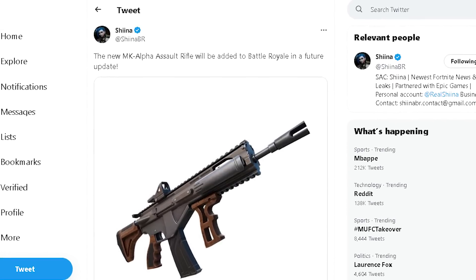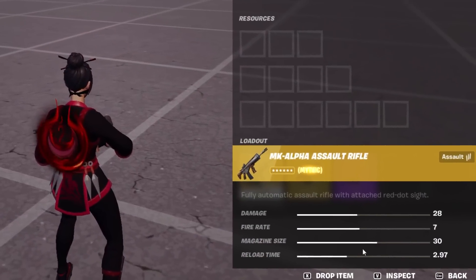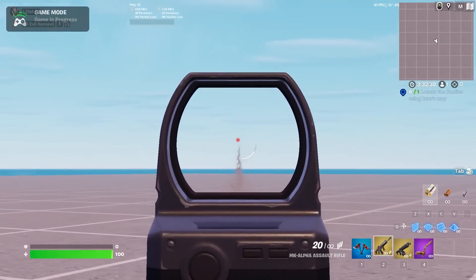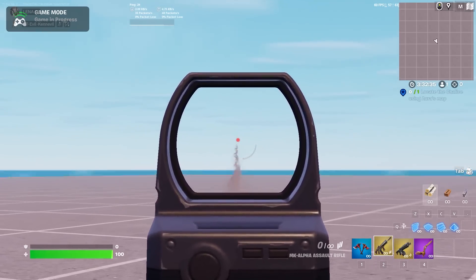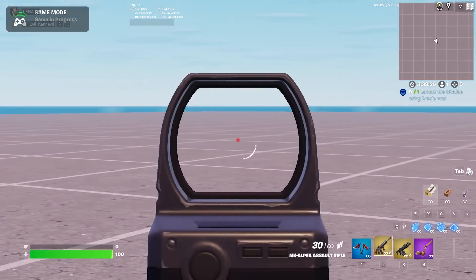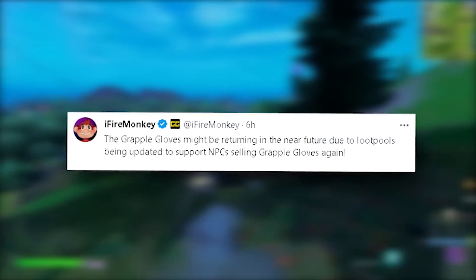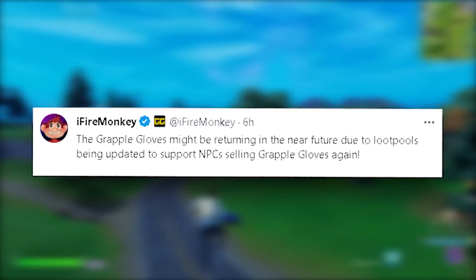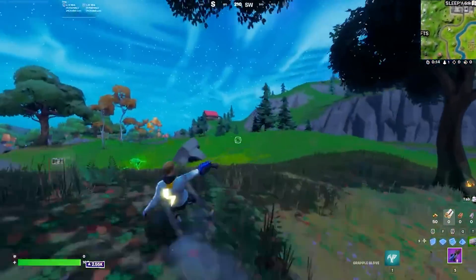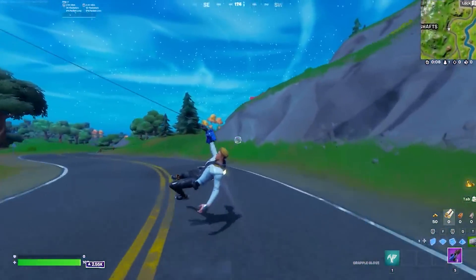The new MK Alpha Assault Rifle will be added to Battle Royale in a future update. It's pretty much the same as the MK7 Assault Rifle but won't be as overpowered — they've changed the stats and recoil to nerf it. Also, the Grapple Glove might be returning in the near future as loot pools have been updated to support NPCs selling Grapple Gloves again, which matches the jungle theme this season. They were originally added for the Indiana Jones collaboration.